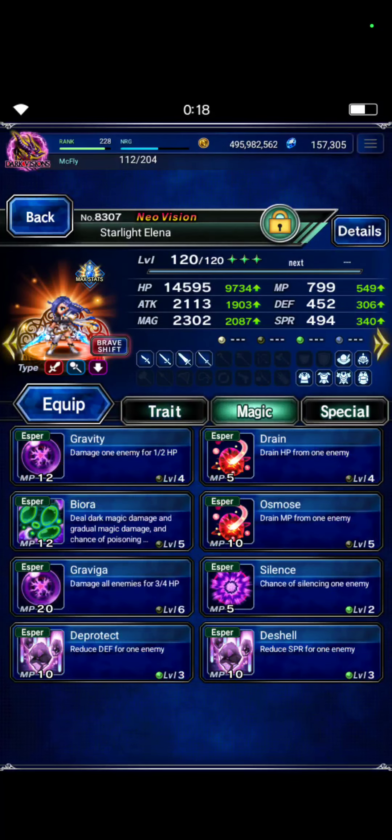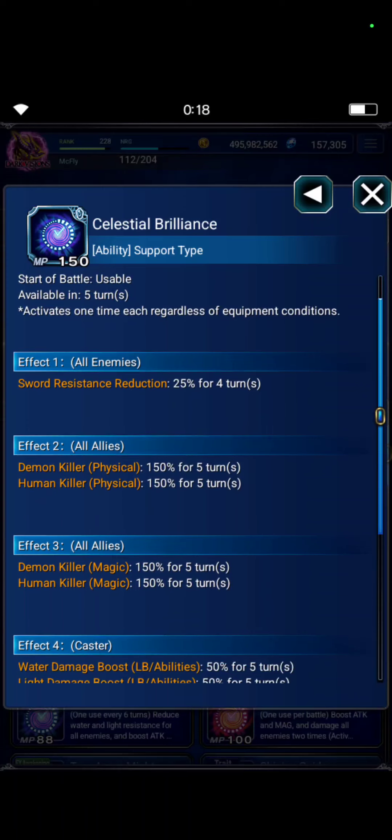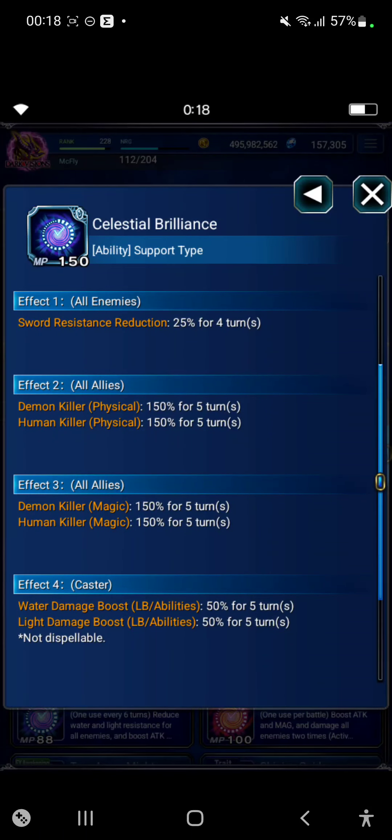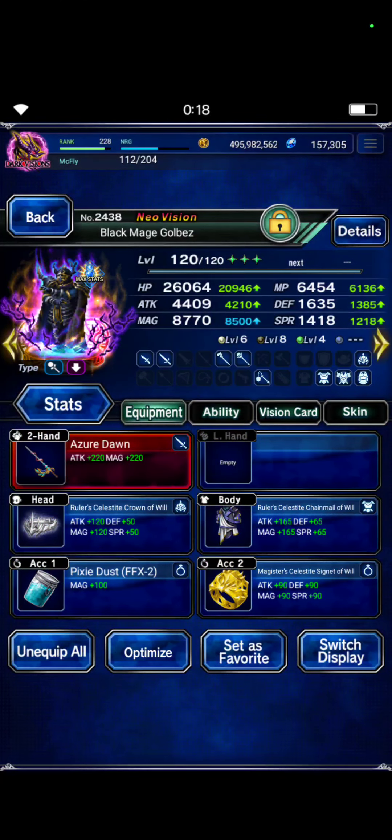Starlight Elena is also naked, and we use her EX free ability to do a sword imperial and a demon caliber for 150 and 50 percent. Gobblers — I give him the strongest gear I have, and I will do a budget clear on a later day.